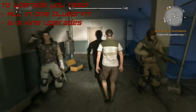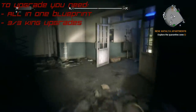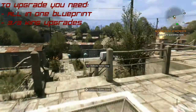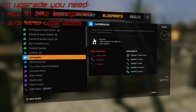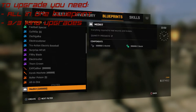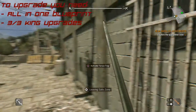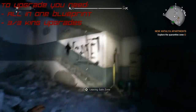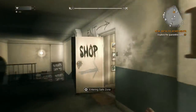To upgrade this we're going to need to have three kings and we're going to need to have the blueprint called all-in-one.